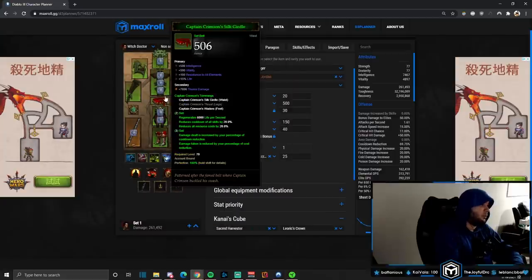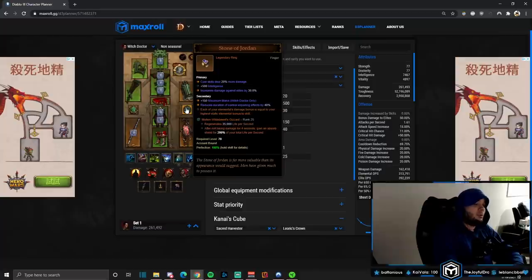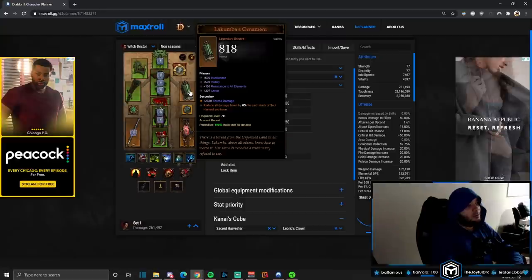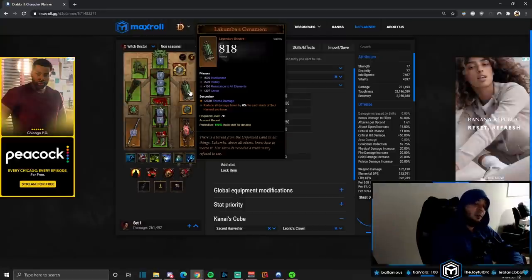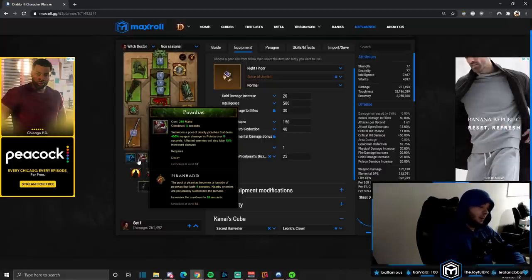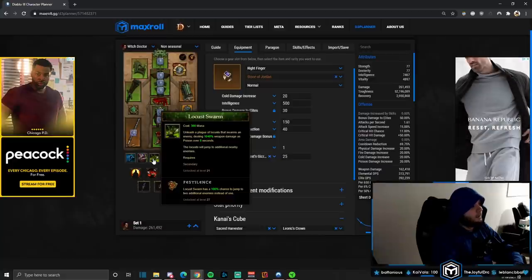We'll craft Captain Crimson's boots and belt for cooldown and resource cost reduction. Obsidian Ring of the Zodiac helps reset cooldowns. Bane of the Trapped for more damage. Stone of Jordan is nice for elite damage and elemental damage. Molten Wildebeest Gizzard for shields and survivability. Flavor of Time for the amulet — four stats and always has CDR. Gogok of Swiftness for cooldown reduction. Lakumba's Ornament reduces all damage by 6% for every stack of Soul Harvest, keeping us alive.